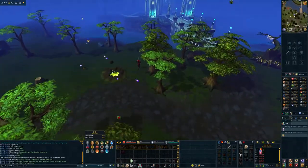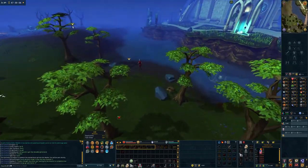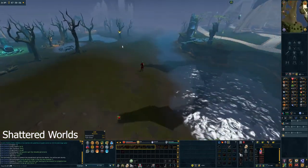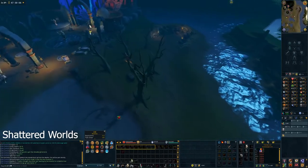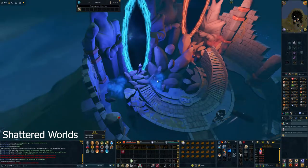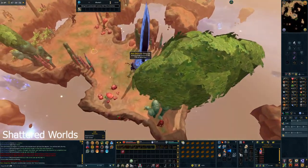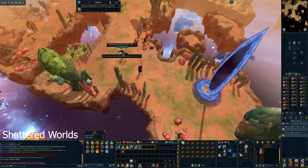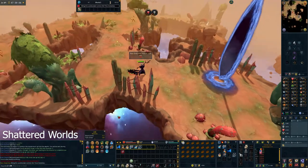Now that you've got quite a bit of skilling experience out of the way, let's turn to combat. One of the best places to train combat at early levels is Shattered Worlds. Shattered Worlds is found southwest of Lumbridge and southeast of Draynor, right near the entrance to the Lumbridge swamps. It's amazing combat experience, and the early worlds have level 1 to level 10 creatures — you will just shoot up in XP.